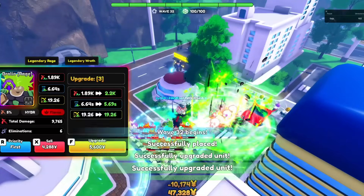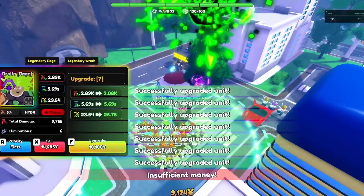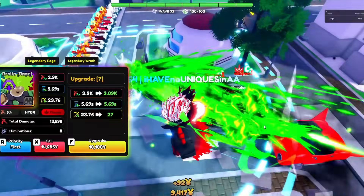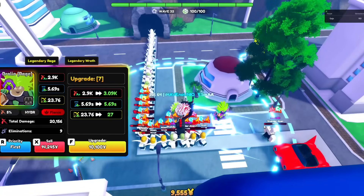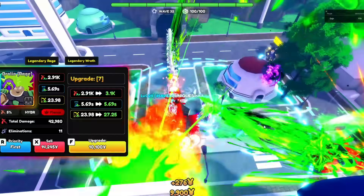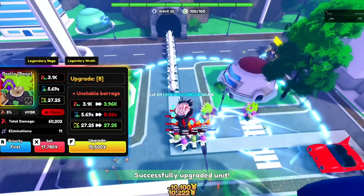Broly Rage's first passive is Legendary Rage — he will gain 1% range each attack, up to a 20% boost. Broly Rage's second passive is Legendary's Wrath — his damage will increase by 1% each attack, up to a 50% boost.